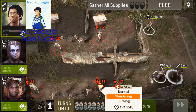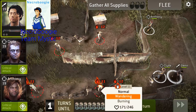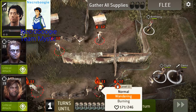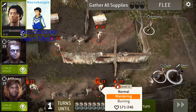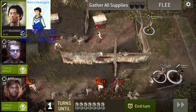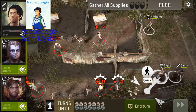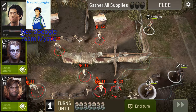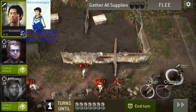You can click on these guys and see how many turns of damage it's been. With one turn left to go, I'm going to bring Clyde down to here and bring Anthony all the way down just for the spawn.